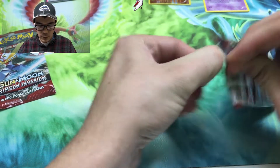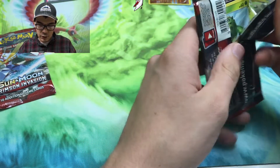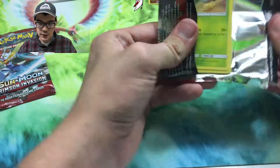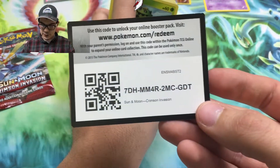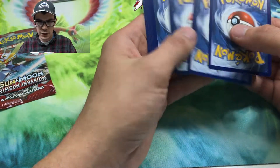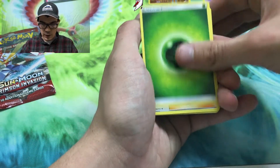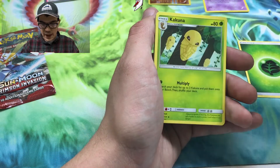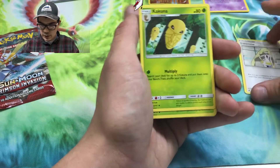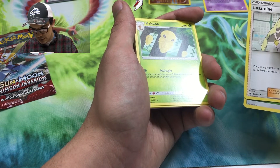Okay, Crimson Invasion, you gotta show us the goods! I don't know if there are Prism Stars in Crimson Invasion — I'm not 100% sure, I don't think so but I could be wrong. We got Lusamine to start out.